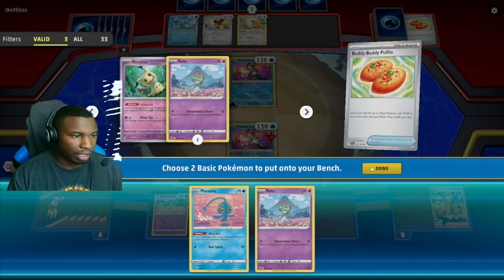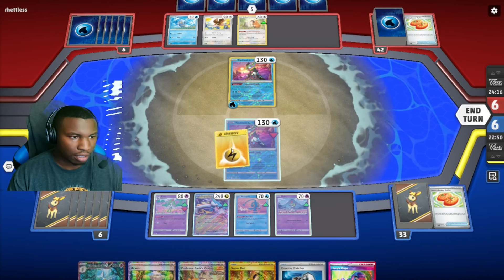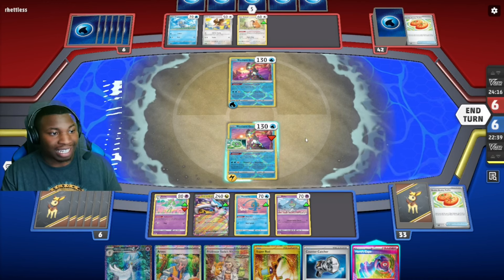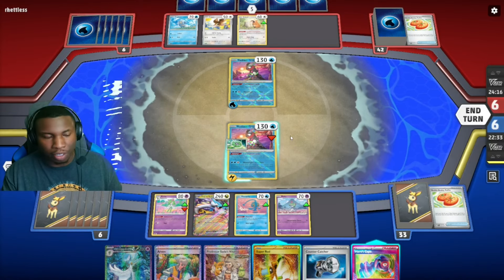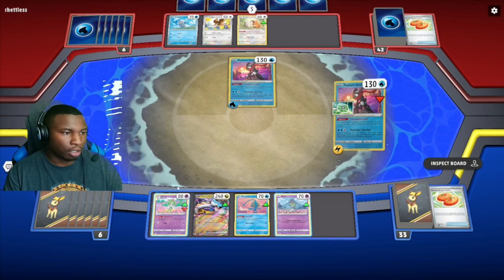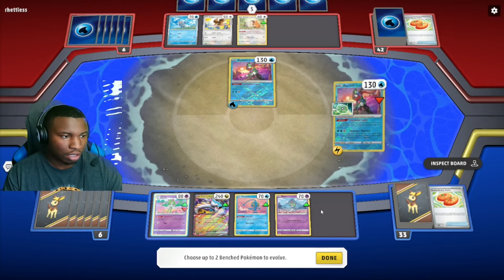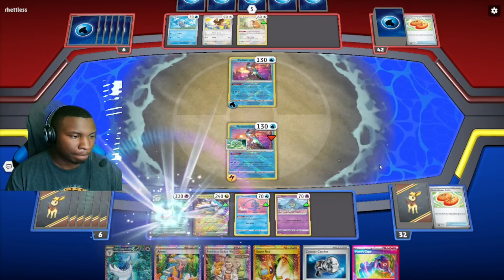Let's Buddy-Buddy Poffin for Manaphy and Ralts. Unfortunately I'm going to have to put an Electric Energy down to do this. One of the things I try to do is always keep one energy that works with Raging Bolt in hand — I don't want to rely on Sada alone to power Raging Bolt. I only play two of each energy requirement for Raging Bolt. Let's evolve just the Kirlia — I have a Gardevoir in hand so I don't need to force that.